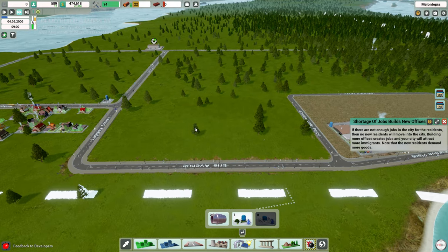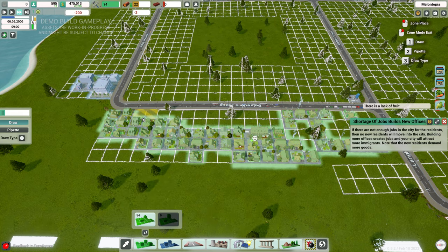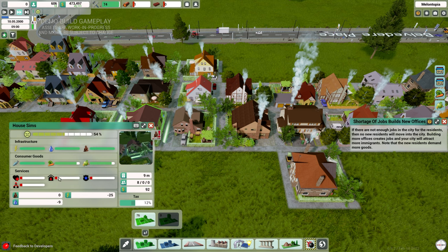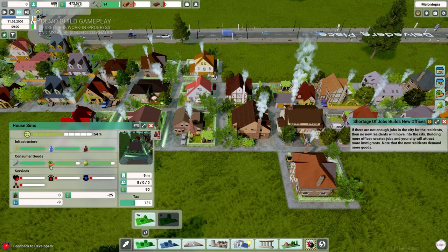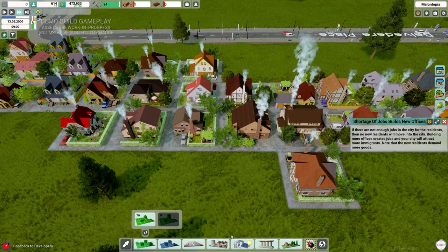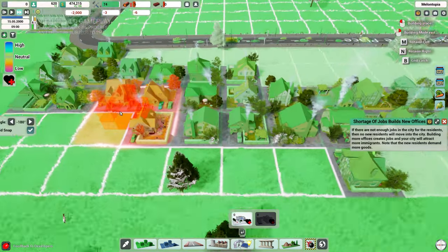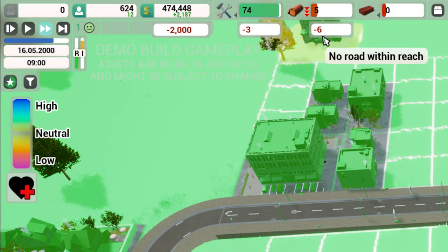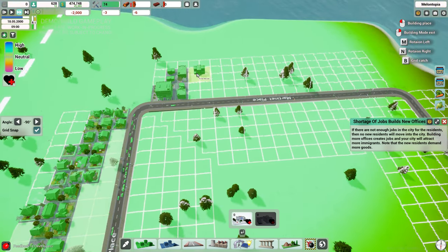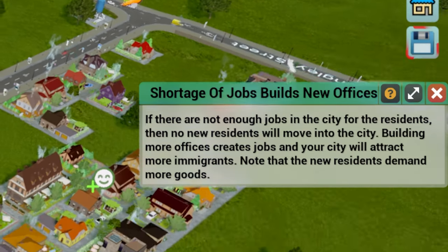The game has a good amount of complexity as you advance. Let me expand the residential area to make it look a bit tidier. Checking on my residents — happiness is around 53-54% and going down. I could put down a healthcare center. Looking at the buildings menu, a clinic costs 6 logs and 2,000 currency, and also requires 3 tools. We just got a notification about a shortage of jobs, so we need to build some new offices.